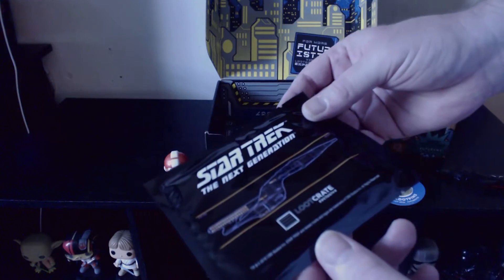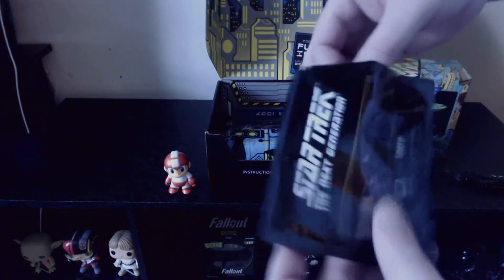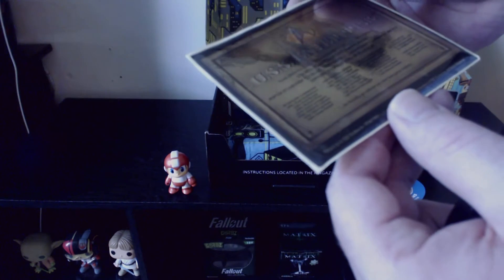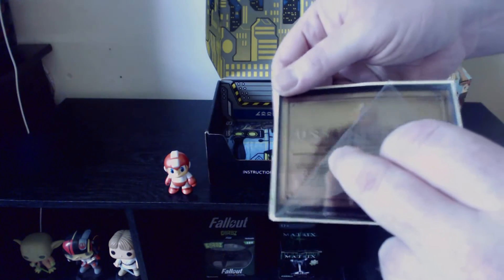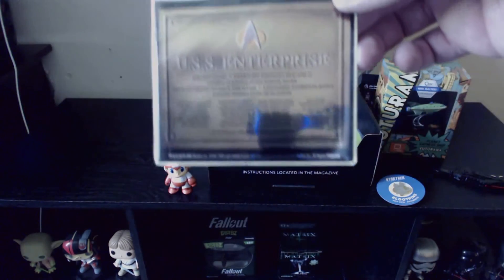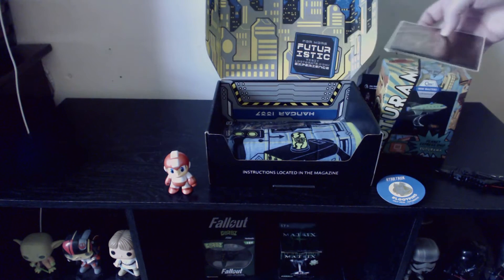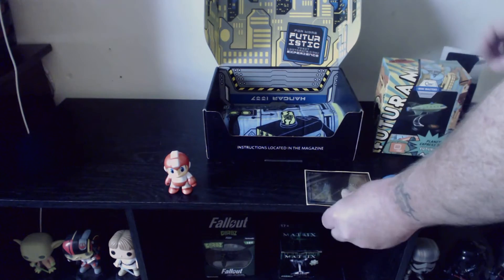I don't know what this is. Is it like a Star Trek The Next Generation Loot Crate Exclusive wet nap or something? What the hell is in this? USS Enterprise. I'm not really sure what this is — is it a sticker? There's a little protective film for the front. It's got a nice little reflective surface. Yeah, this is a sticker. This might be kind of like that Terminator thing I got in the last Loot Crate where I don't know what to do with it. But I think so far this is pretty much the only item I've found that I really don't know what to do with.